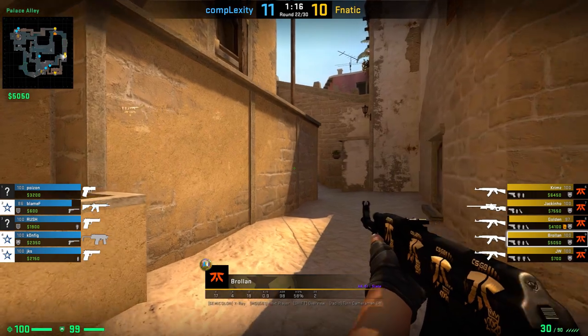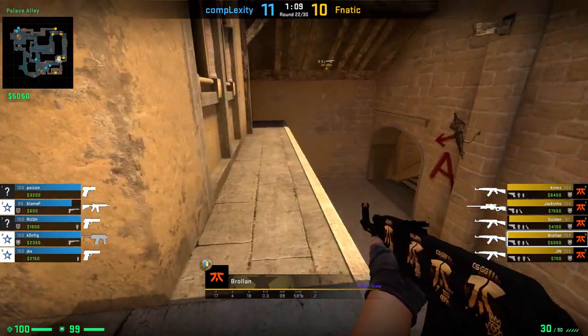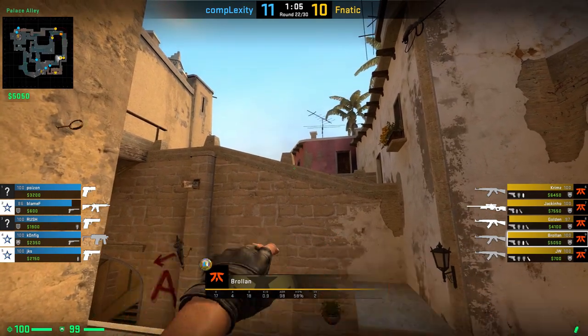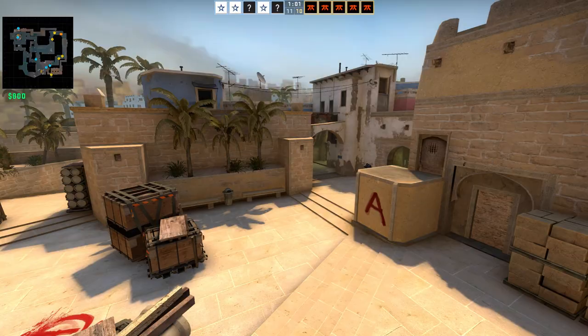Brolin is showing us a cool way how you can smoke off jungle and Molotov triple alongside it. Position yourself in front of the wood, aim like shown and jump throw. For the Molotov, he uses this weird looking lamp as an indicator for the height where he has to aim, then aims into the brick like shown, moves forward and jump throws.